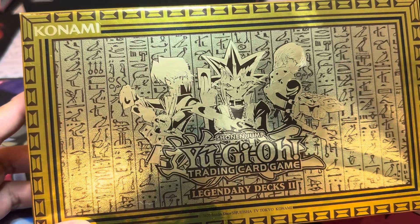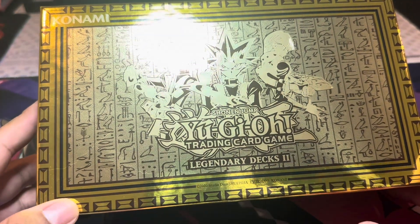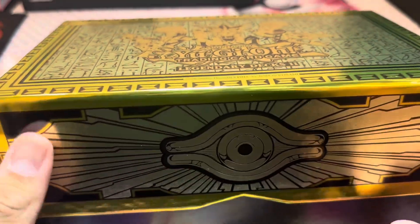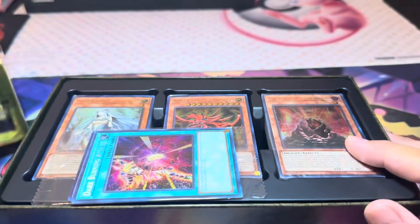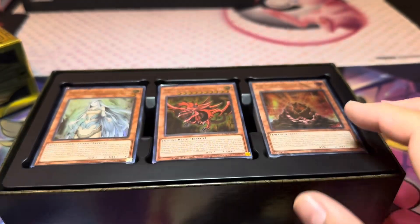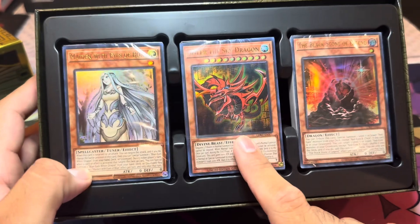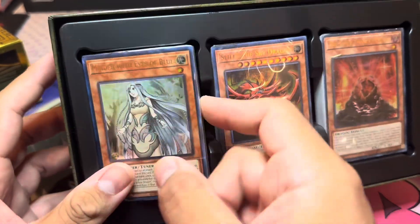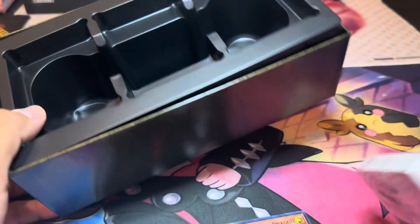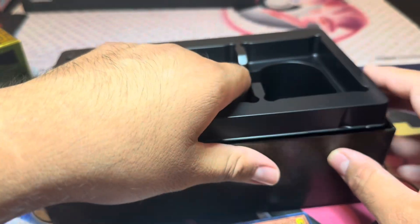Hey everyone, welcome back, this is Legendary Moments. Today I got the Yu-Gi-Oh Trading Card Game Legendary Decks 2. I think it's around $19.99 — I can't even remember what it costs. I'll open these last; they look pretty cool. It comes with three decks: Kaiba's, Yugi's, and Joey's. There's nothing else in there, just the decks.